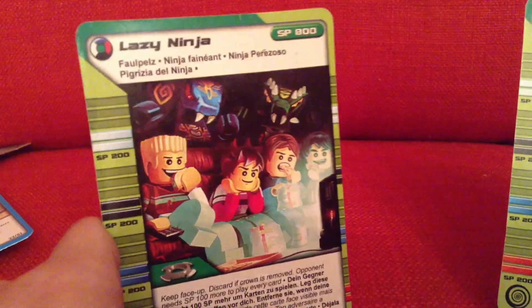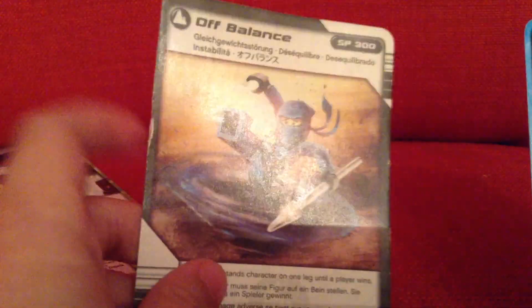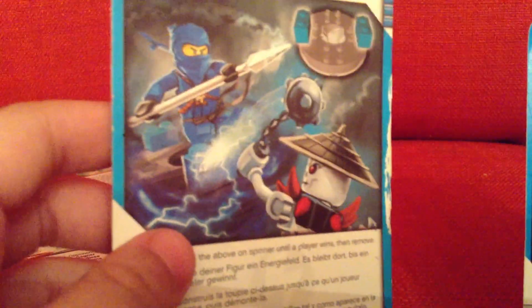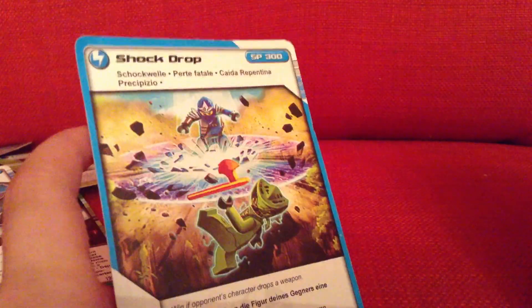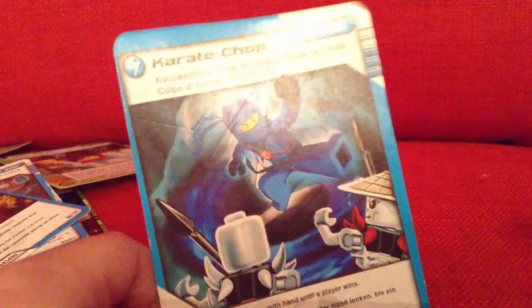Next up we have Lazy Ninja, and another Lazy Ninja — so we got 2 in total. We got Off Balance, it's like a balance. Force Field — it's a protection of Force Field. And a shark drop, a stomp like a stomp drop, and the last one is a karate drop.